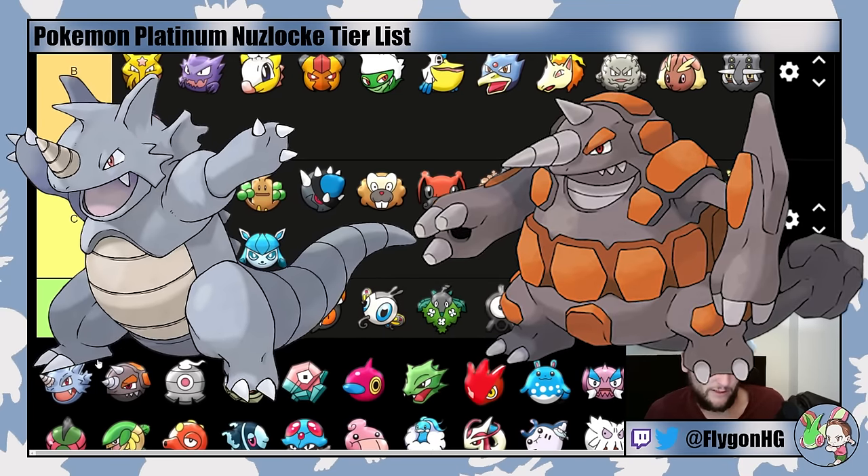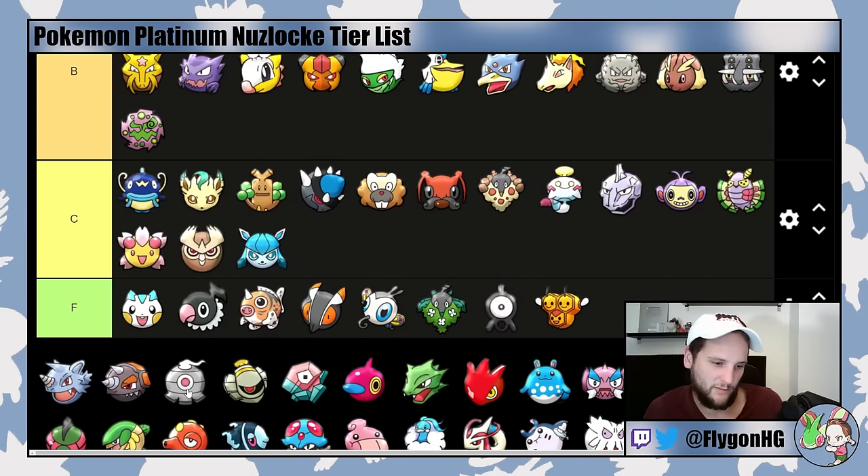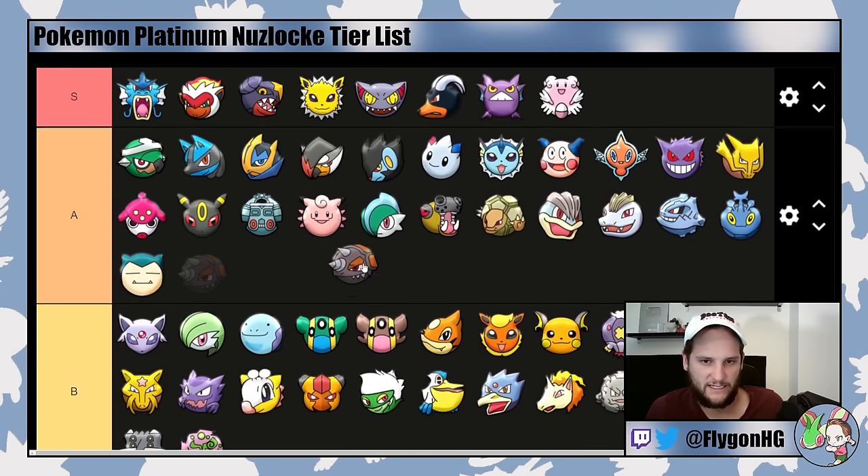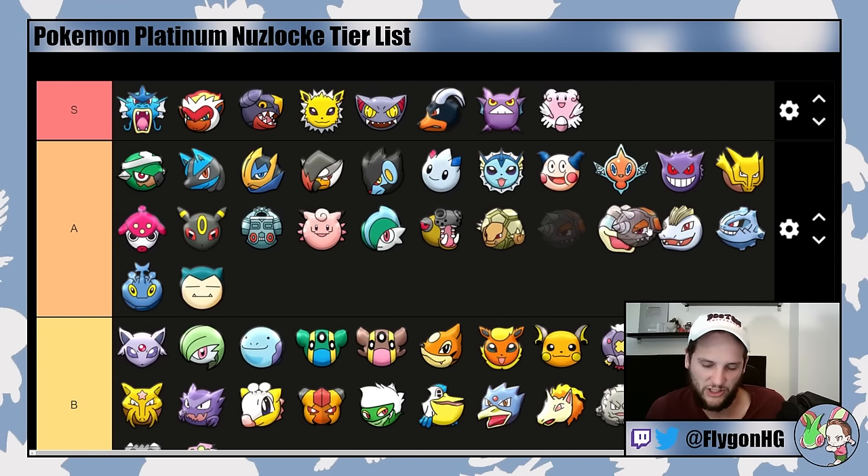Rhydon and Rhyperior both have monstrous Attack. Rhyperior is great especially if you get Solid Rock since it makes it more reliable in certain matchups. You can't actually get Rhydon or Rhyperior until after the Byron level cap. But generally they're very strong Pokemon — the most useful of the Rock-type Pokemon in the late game. Rhydon goes right behind Graveler in B-tier, and Rhyperior goes in A-tier right behind Golem and Machamp.